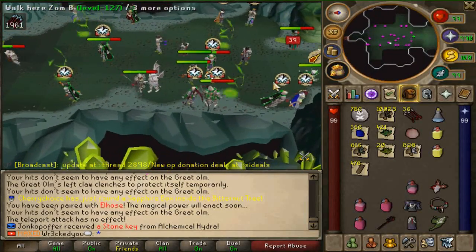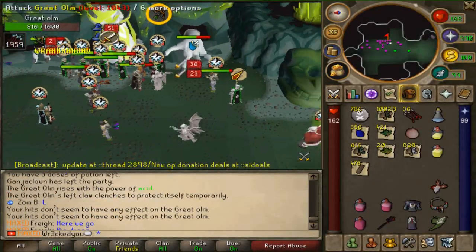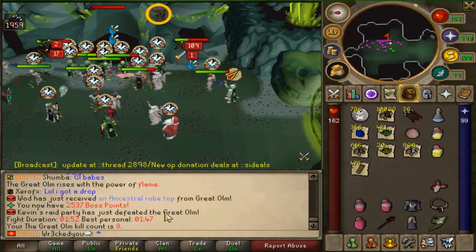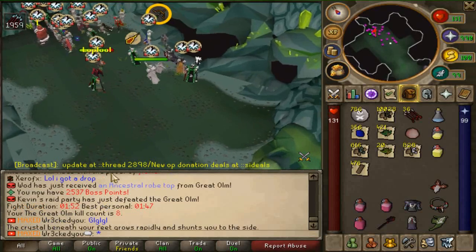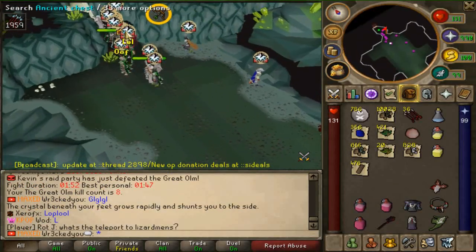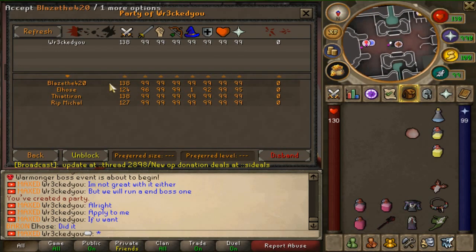With the 50% extra drop rate boost somebody else should get a rare. Here we go — final wave, good luck everybody! And Wad, who is actually one of the staff members, just got a Special Rope Top — grats dude! We got some herbs. That wraps up the mass raid.